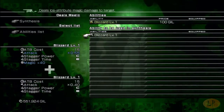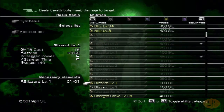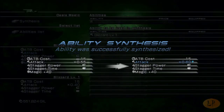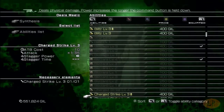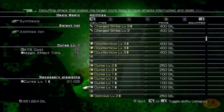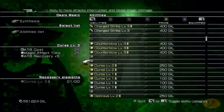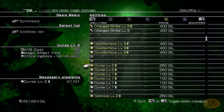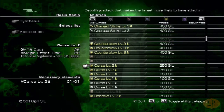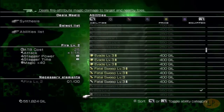Anything that's white does not have an ability. You can combine two whites and sometimes it gives them an ability, but there's no guarantee of it. There is a way to get all of them to have abilities by combining two whites, but it takes a whole lot of work. Basically, what you're going to do is save your game, go into synthesis, combine two, and if they don't change yellow, then reload your game. I would not go to the trouble of that at all — the abilities are not really that big of a deal.